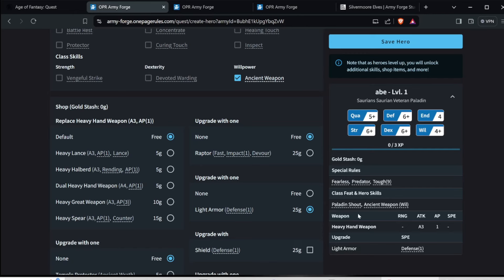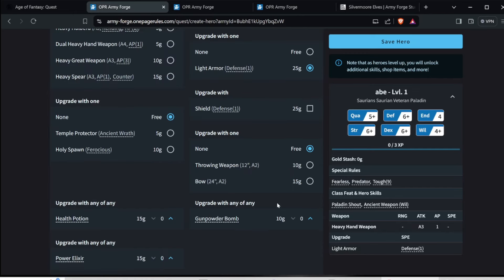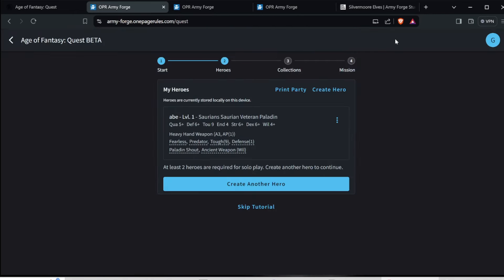These are all things that you can buy. You get twenty-five gold to start your hero. Once you do that, you save your hero, then you make another hero — create another hero.